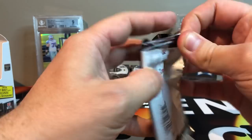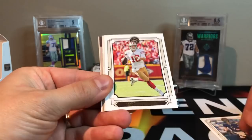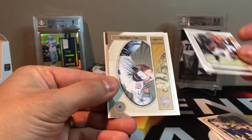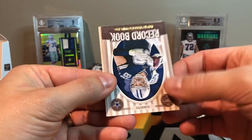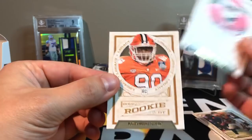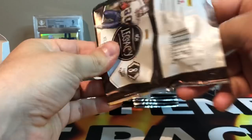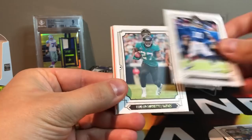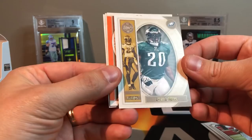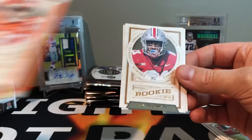Flacco, Garoppolo, Cook, Joe Mixon. We got a Walt Garrison Legacy — and look at that, a Jason Witten Record Book. We got some rookies: Marquise Brown and Dexter Lawrence. Trying to make this a quick one — there's a lot of cards. Trubisky, Eli, Fournette, Kirk. Brian Dawkins Legends. Got a Dexter Lawrence numbered one out of 199 — that's cool, orange. Got a Paris Campbell rookie and a Gary Jennings Jr. rookie.